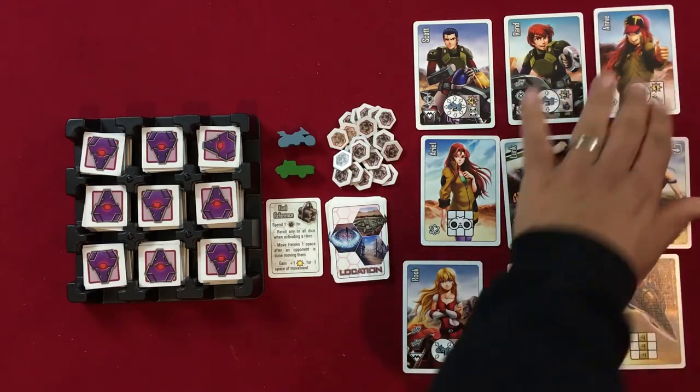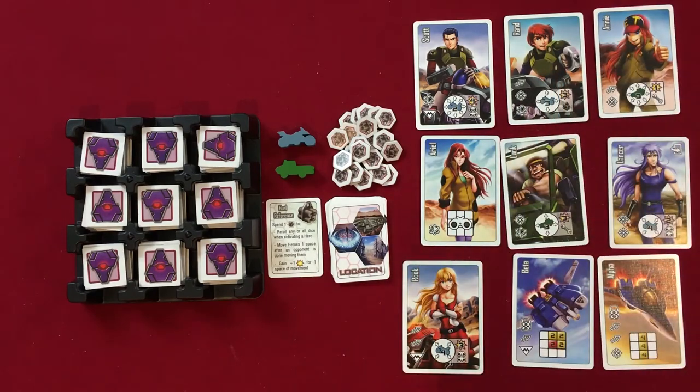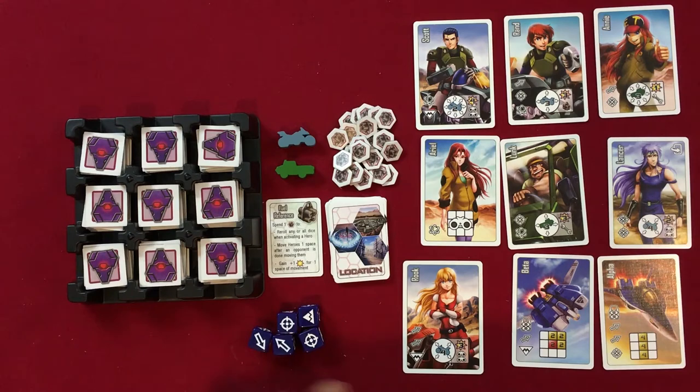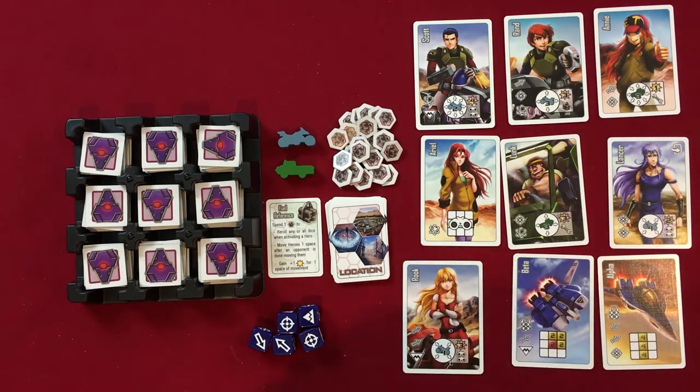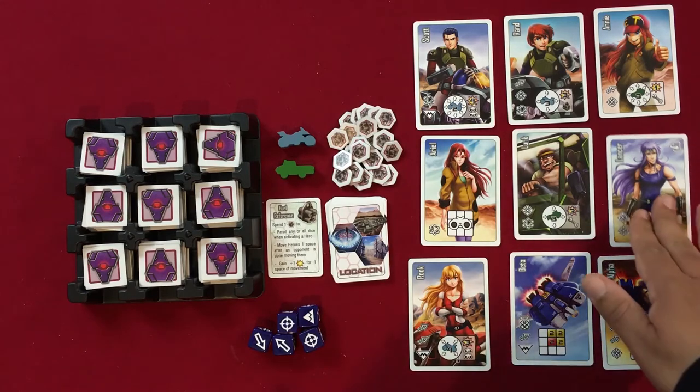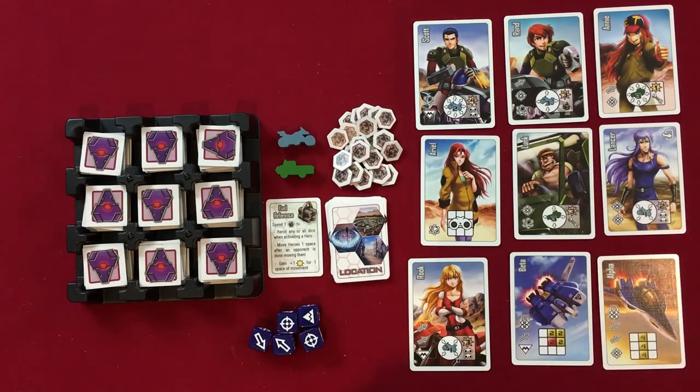The six dice each have different symbols that correspond to the symbols on our hero cards, except for the fuel symbol, which must be gained during play. That covers the components and setup for Robotech Cyclone Run.